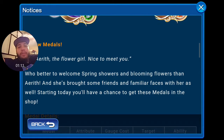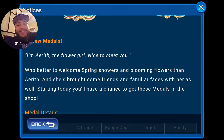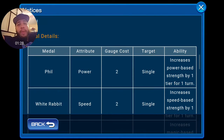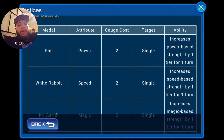It says 'New Medals — I'm Aerith, the flower girl, nice to meet you.' Who better to welcome spring showers and blooming flowers than Aerith? She brought some familiar faces with her as well. Starting today you'll have a chance to get these medals in the shop. Let's discuss what the medals do: Phil is a power attribute, 2 costs, single target, increases power base strength by one tier for one turn.